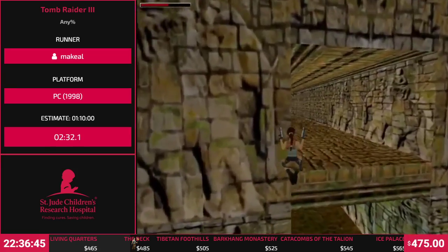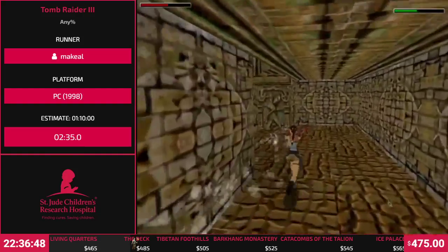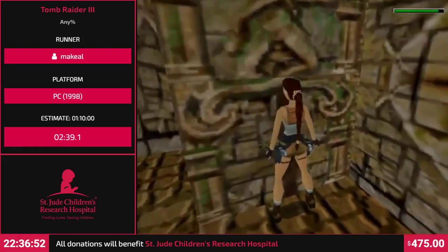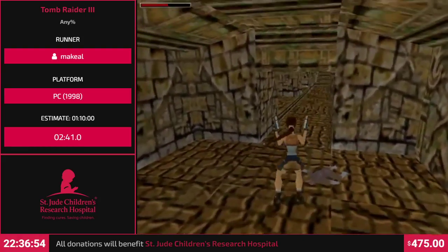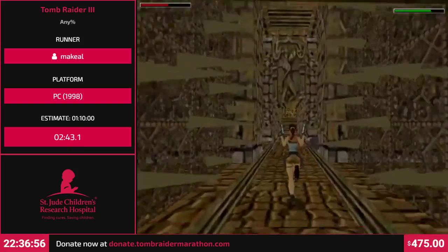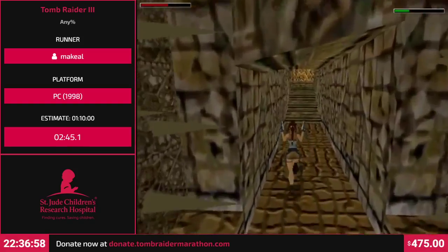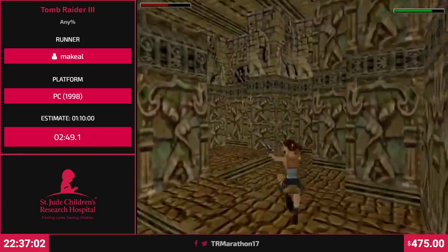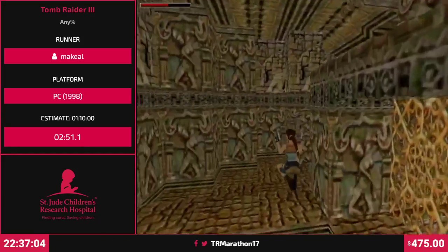And this is important - we're going to kill this monkey and the next one. Because if we don't, we're not going to be able to do a glitch that is going to skip one minute of the level at least. I'll explain in a while. I'm taking my time to kill this monkey because I need it.